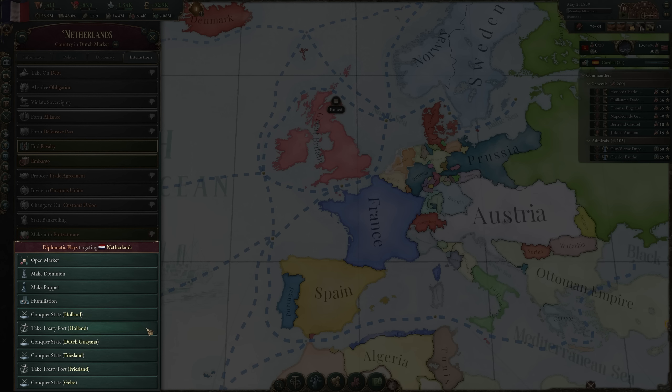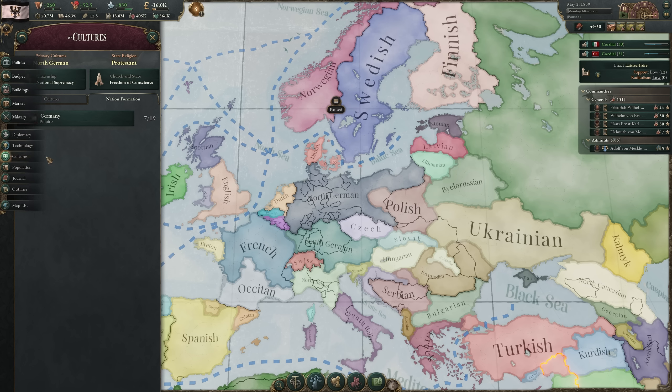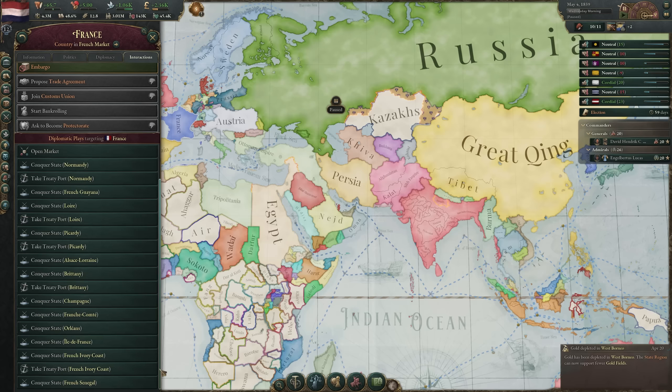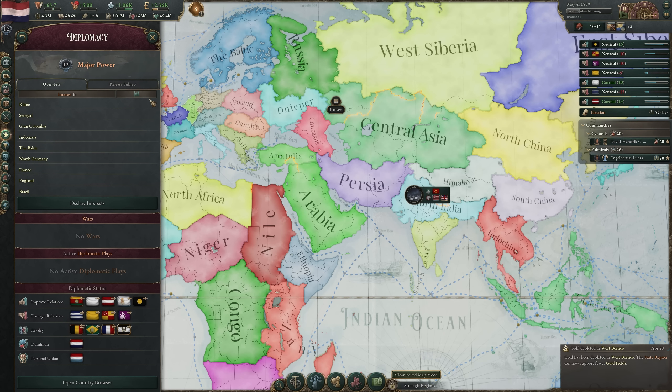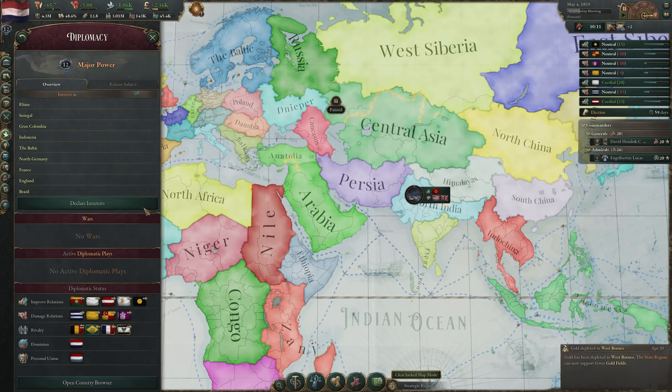There are many diplomatic plays available to different nations based on their circumstances. Note that a puppet or vassal nation is unable to make any diplomatic plays apart from an independence play against their overlord, and lower rank nations don't have access to certain plays either, while some plays are exclusively available to certain nations, certain regions, or certain cultures. You can only make diplomatic plays against nations that are in strategic regions where you have an interest.